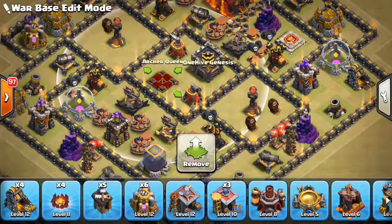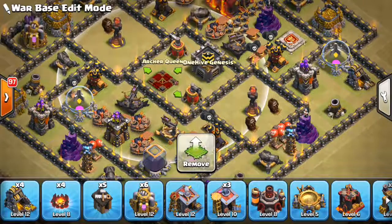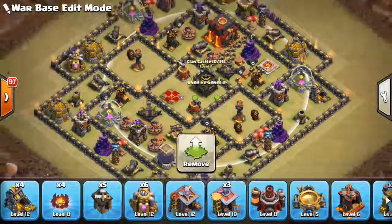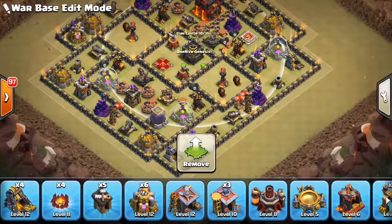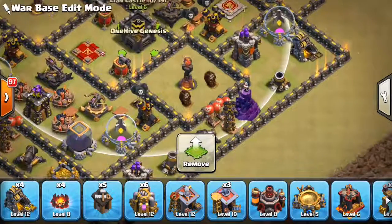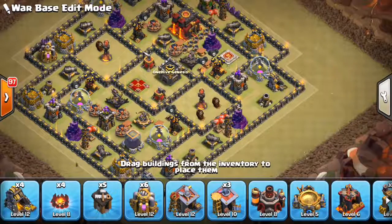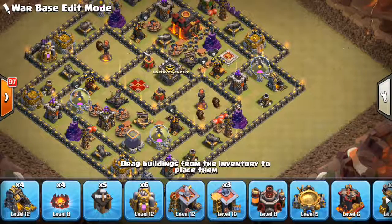The archer queen is another good thing to put in the core because she can draw the aggro of troops. So if they're attacking an Inferno Tower, troops can actually go past it and ignore the Inferno Tower if she aggroes a bunch of Valks or Bowlers. And the CC, obviously, cannot be lured out — that's always a good thing to do. Some people don't do it as much, but it's a good idea and why not? What else are you going to put in your core?